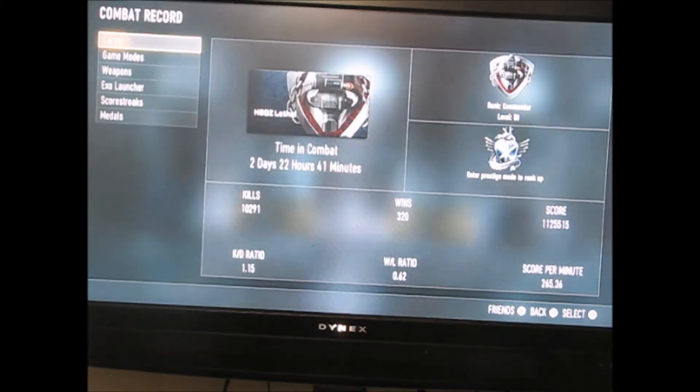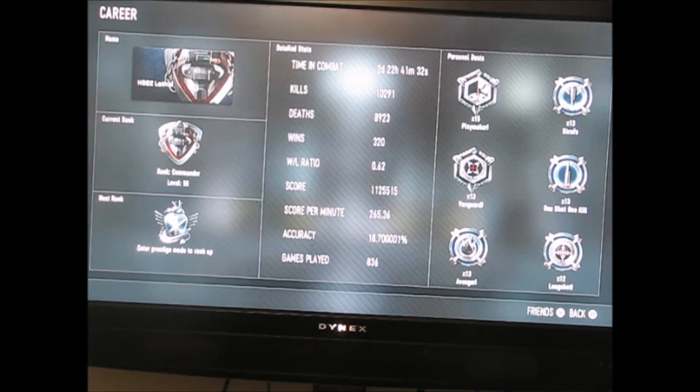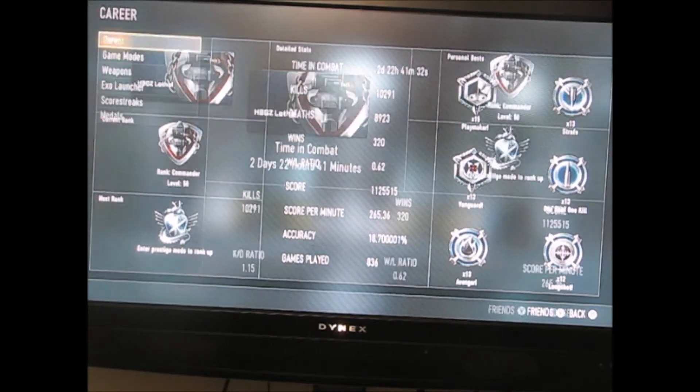Let's get to the combat record. My kill-death ratio is 1.15 — I know it is going down big time. Time in combat: two days, 22 hours, 41 minutes, and 32 seconds. 10,291 kills, 8,923 deaths, 320 wins, 0.62 win-loss ratio, 1,125,515 score, 265.36 score per minute, 18.7001% accuracy — that's quite odd. 836 games played. My personal best medals: 15 playmakers, 13 strafes, 13 vanguards, 13 one-shot one-kills, 13 avengers, and 12 long shots.